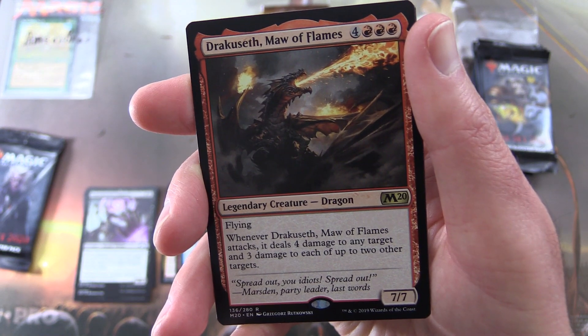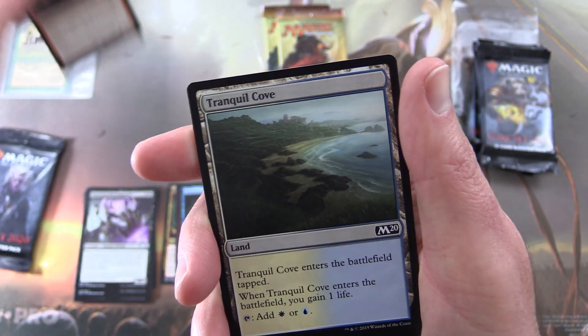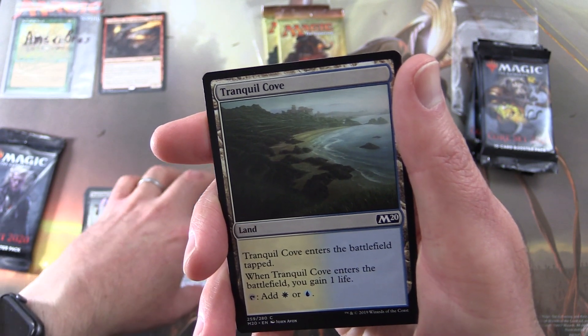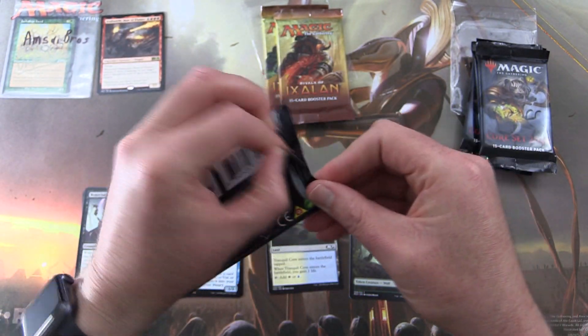Dracouseth is a 7/7/4 with Flying for seven mana. Whenever it attacks, it deals four damage to any target and three damage to each of up to two other targets. Patrons get the rares, mythics, foils, and anything over a buck. Next up we have Tranquil Cove and a Wolf Token. On to pack number two.